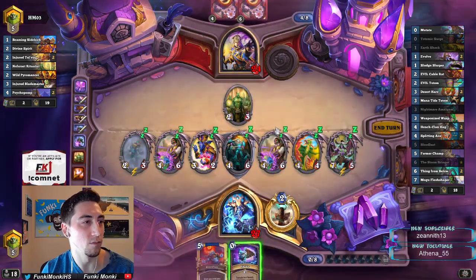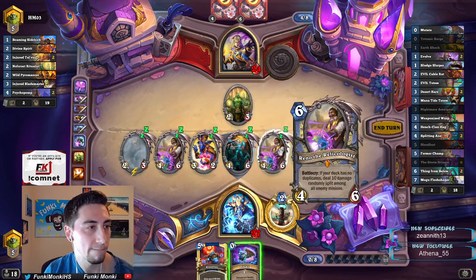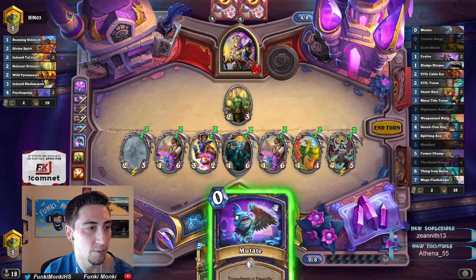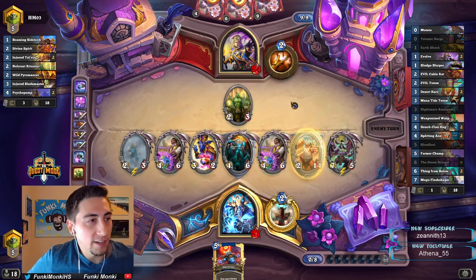All right, anything that we want to Mutate here? No, that's all right. Maybe you Mutate the Curator — two Renos! Dang. We definitely want to Mutate the Genn Ali. Yeah, Mutate the Genn Ali. There we go, that's pretty good. And now we get a good Bloodlust next turn.